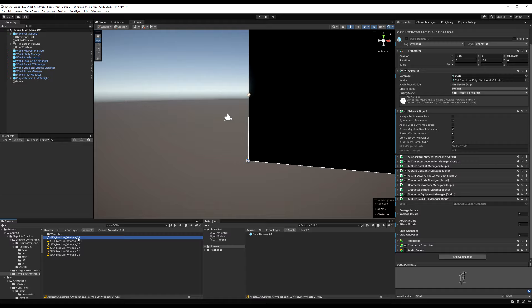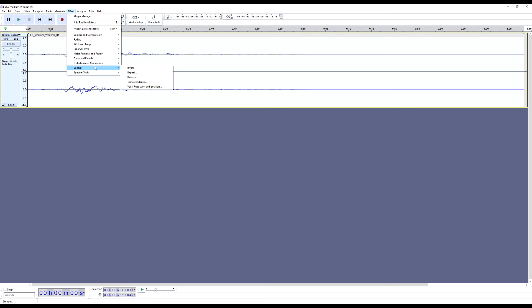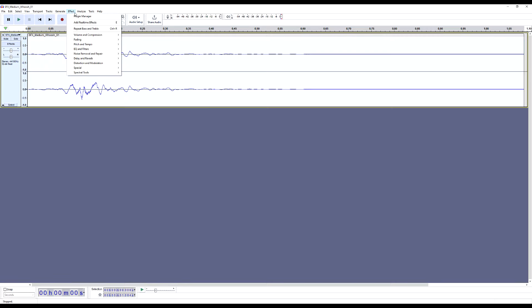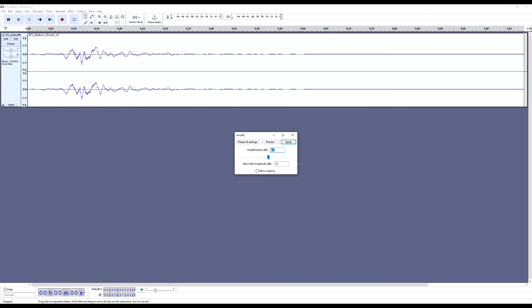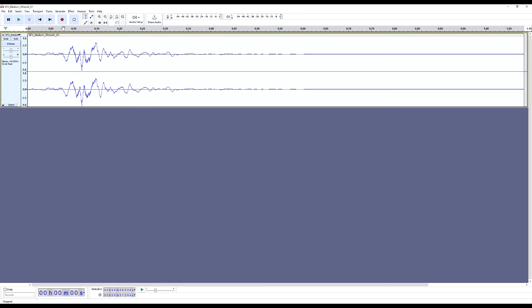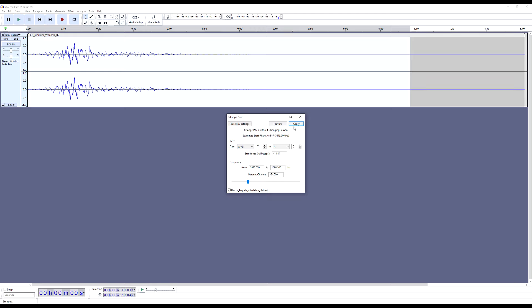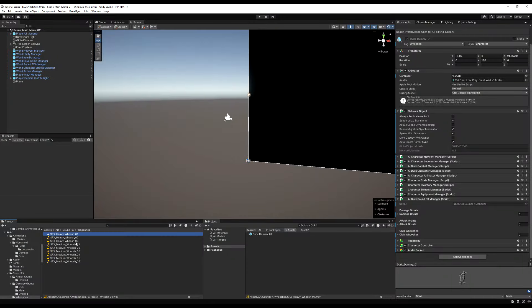Let me show you quickly how I edit audio to get more mileage out of sounds. This is Audacity — it's free. I take a medium whoosh, go to Bass and Treble, add a bit more bass, then do a pitch shift to make it lower-toned. You can also amplify the volume. I'm not an audio engineer, but this works well for prototyping. Export as a WAV and use it in your project. Pitch shifting is also great for voices to make them sound more guttural or monstrous.